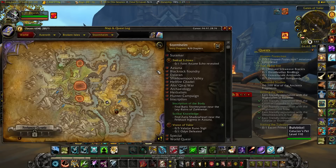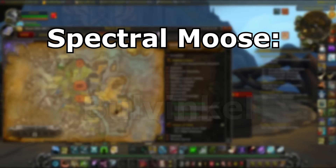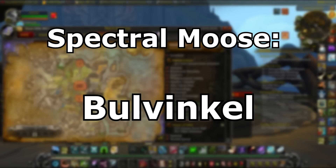What's up guys, it's Cal, and in this video I'm going to show you how to get to the rare spectral moose pet, Bullwinkle, in Stormheim.